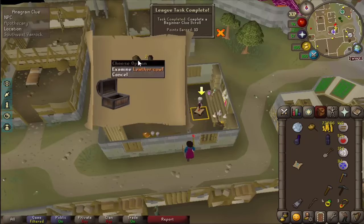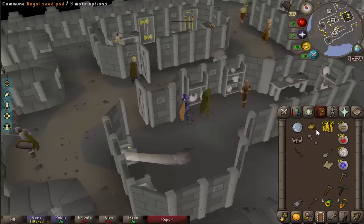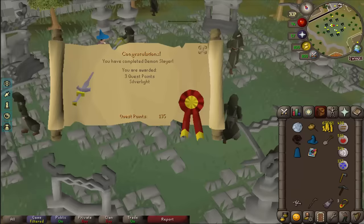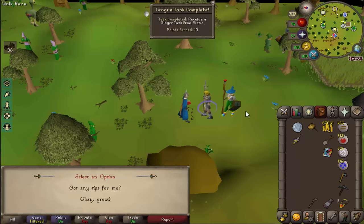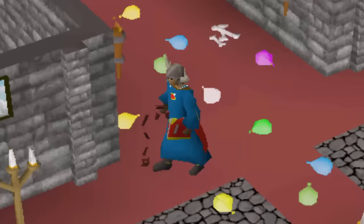First beginner clue on RuneScape ever? Hell and chaps but we're there for the task. I then broke up a relationship, wore some myth armour, killed a demon, wore some more armour, got one task from Steve and threw an absolute rager. End of the easy easies.